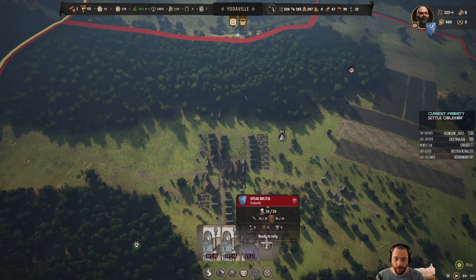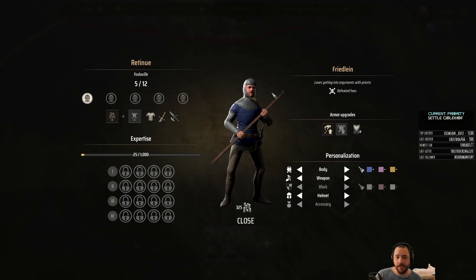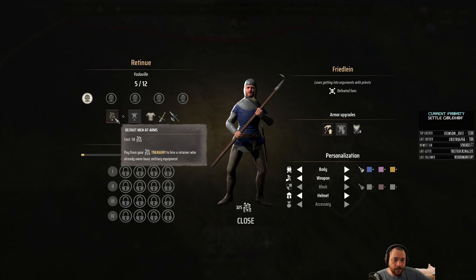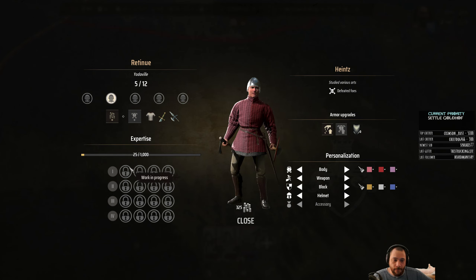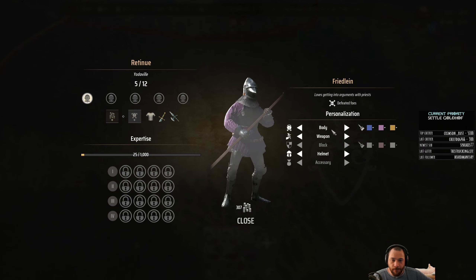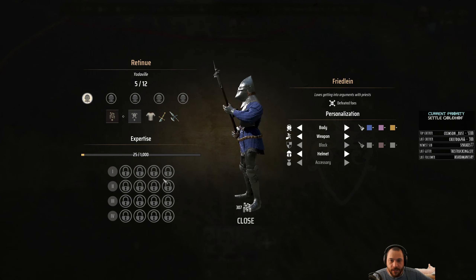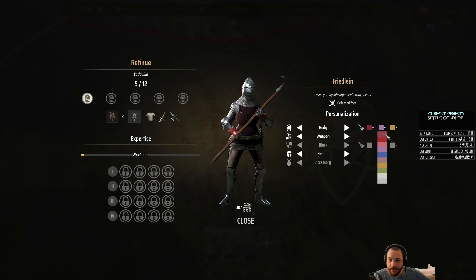These are our royal retinue units that you start to get once you have a manor and you're a town. You can start to customize these guys — you can hire more units at 50 gold from your personal treasury per unit. You can also upgrade their armor. I'll do that once, and I'll save the rest of my money for settling Goldhoff. You can make them look however you want — unfortunately black is not available, so I can't have a black knight, but I can have a blue one. Our tabard is blue, so that works.